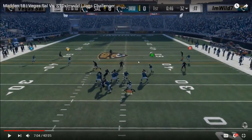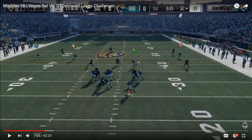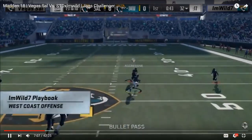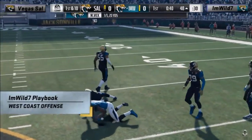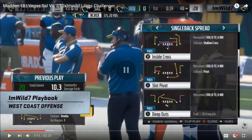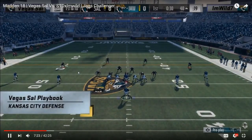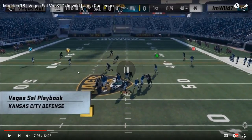Here's Wild playing against Vegas Sal in the first round of the Jacksonville club series. You see a three deep shell crossfire look from Sal. Wild initially has the out route on the left side of the field - X is wide open, he could deliver that ball. Then the high-low comes over the middle of the field. Sal goes for the short crosser, Wild sees it and delivers the deep post to John Ross over the middle of the field for a gain of about 20 yards.